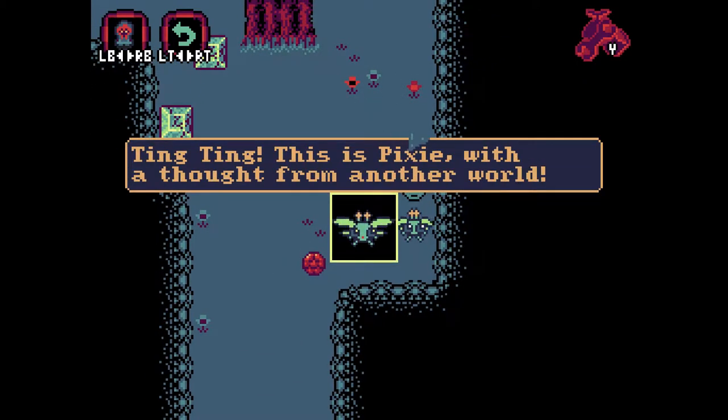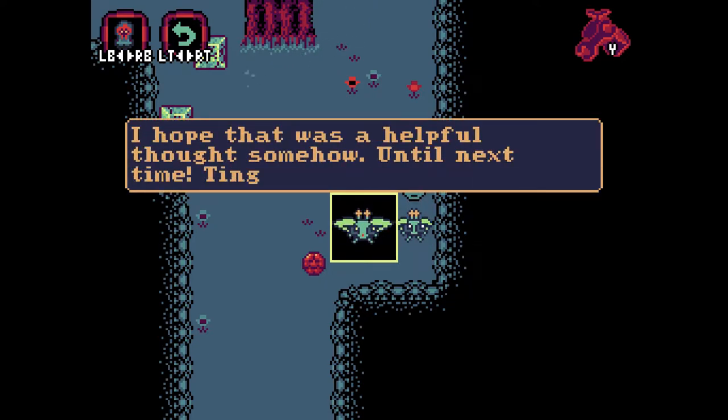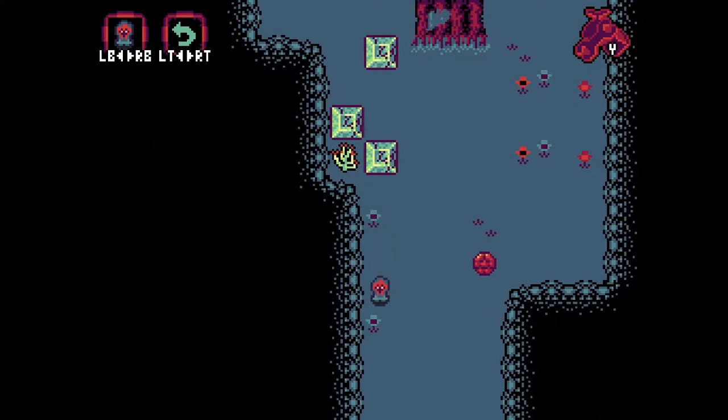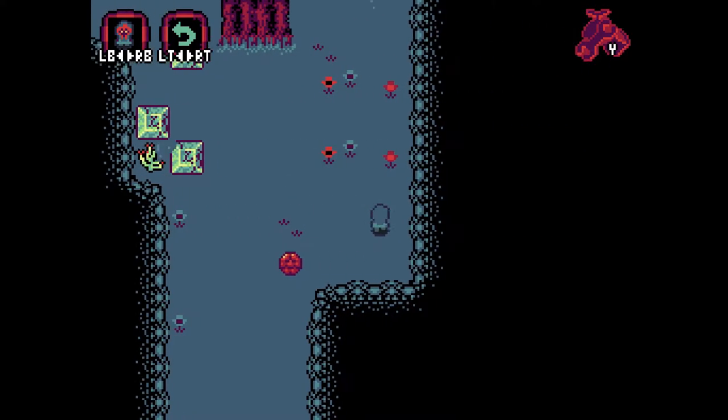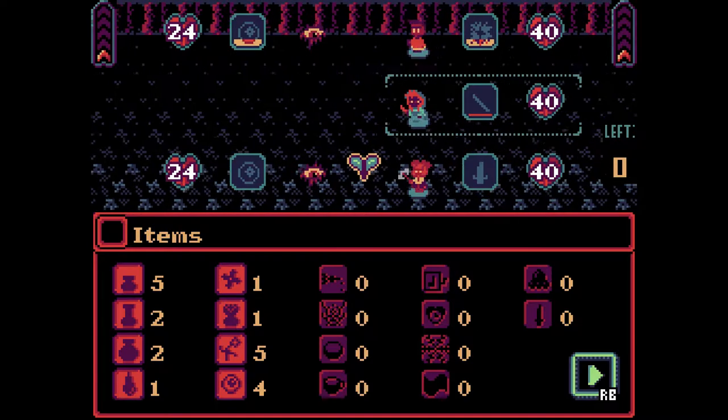This is Pixie with a thought from another world: there is a secret passage nearby — I can feel it. I hope that was a helpful thought. Until next time. All right, so there's a secret passage. It could be right here — thing is, you don't really know. I didn't know if that was meant to mean anything, really.